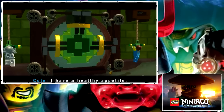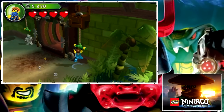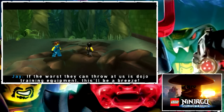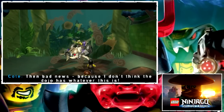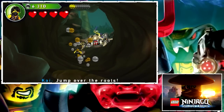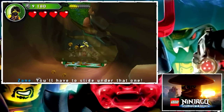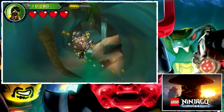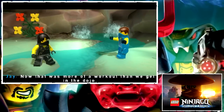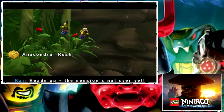Hey, I have a healthy appetite. If the worst they can throw at us is dojo training equipment, this will be a breeze. The bad news — I don't think the dojo has whatever this is. Oh snaps — run! Jump over the roots. You'll have to slide under that one. Run! Now, that was more of a workout than we get in the dojo. Yeah, maybe we should ask Sensei Wu to get one of those things for us. Heads up, the session's not over yet.